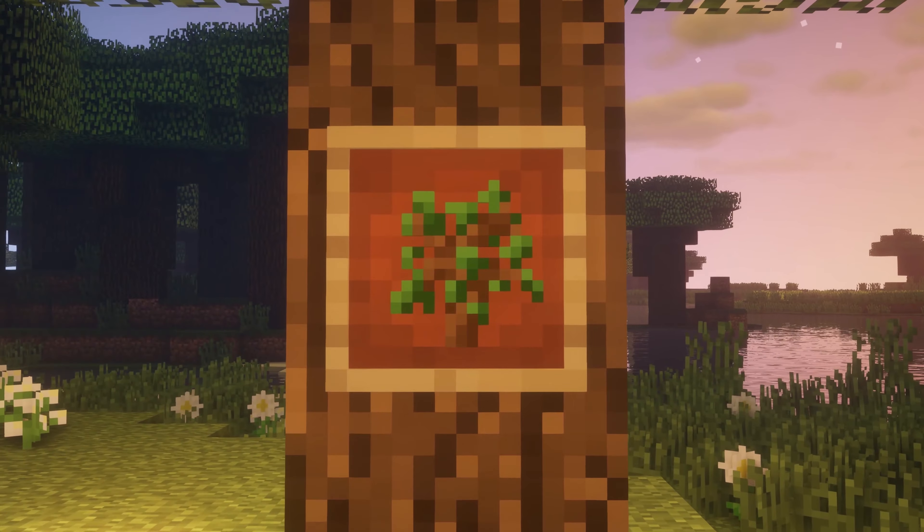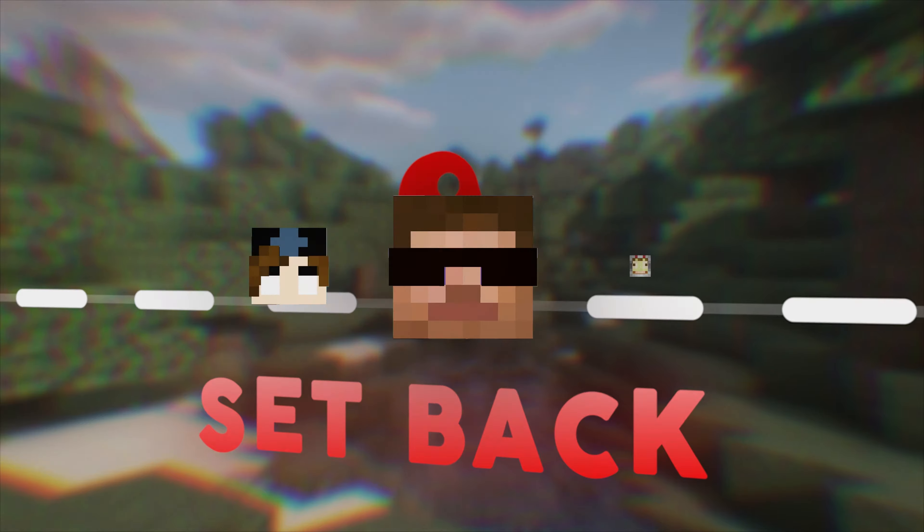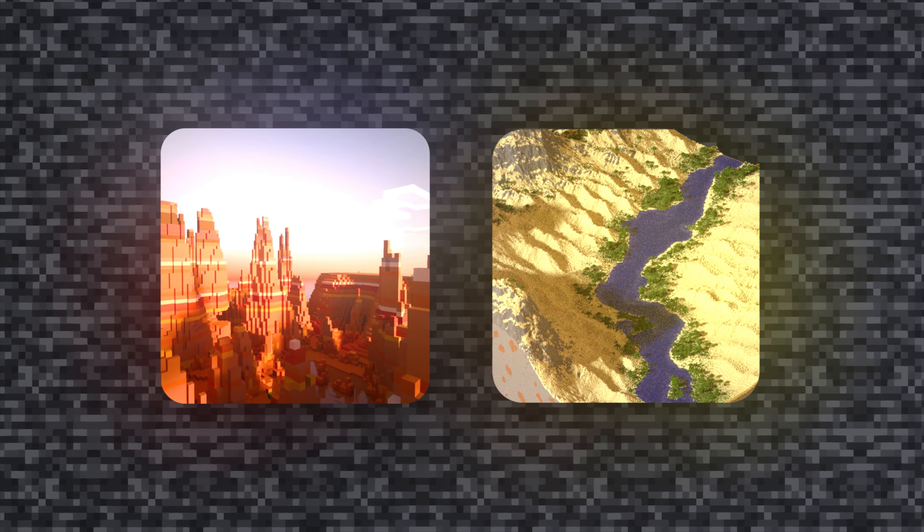As it ultimately turned out, the tree checker, despite being fast, was in fact too unreliable. At this point the seed hunters were growing tired — they'd been at this for so long, and it felt like their chances were getting slimmer and slimmer. But with this big of a setback, they knew they would have to change their approach once again, this time forgetting about the tree and solely relying on biomes and the terrain.